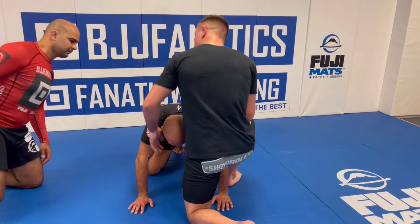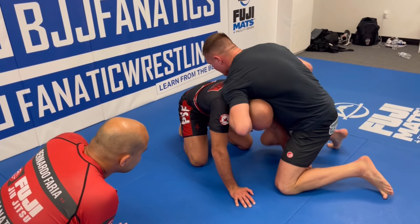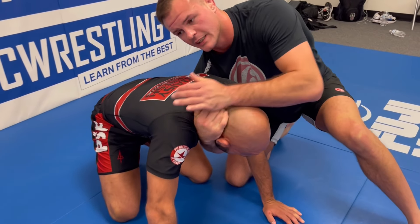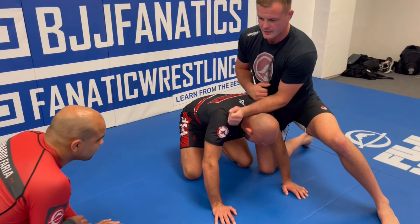Once you get to this front headlock, it's all about getting this angle change. I'm in the front headlock, I've got my weight on, now I'm getting this grip to the neck. I'm trying to pull down on the neck so he can't posture up. Once I get him down, I'm going for this gable grip.